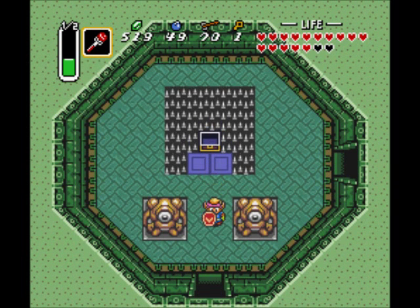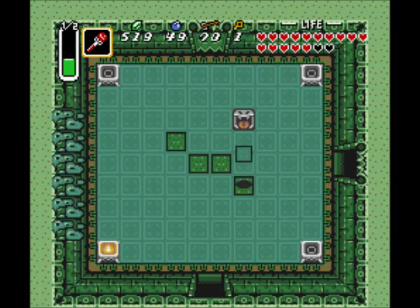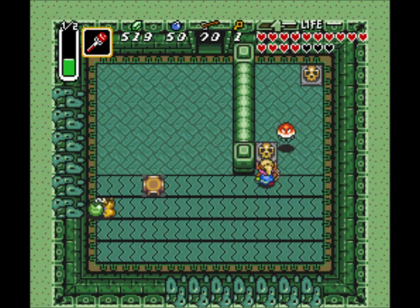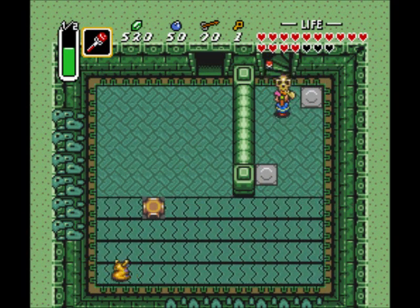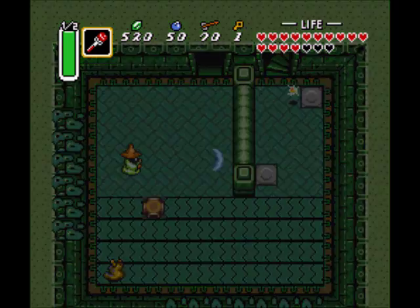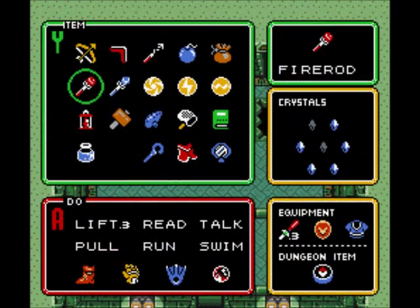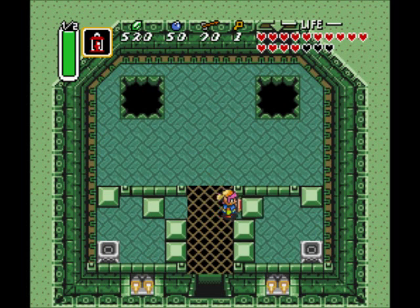Now we want to go back the way we came, but we want to be careful because those tiles are still in the process of flying. So let's dodge to the side and go straight down here. We want to refill our magic power here and go upstairs to the first floor. I'm going to switch over to my regular lamp now. Push these blocks out of the way.